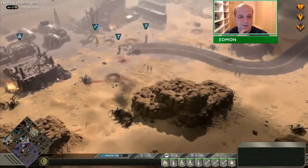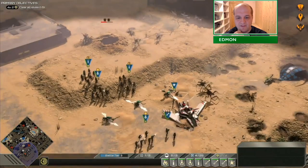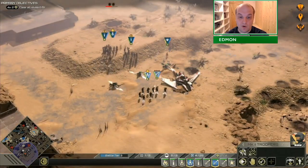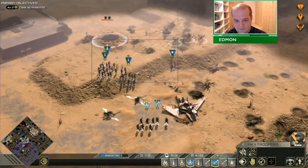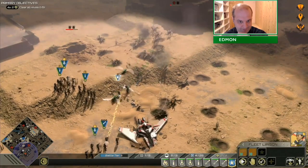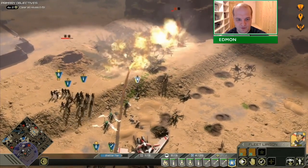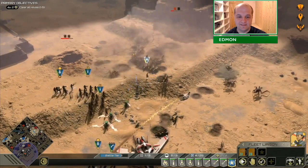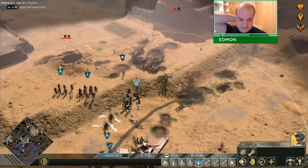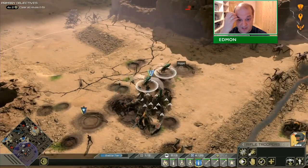One strategy I was using a lot of the time was to have the fleet liaison in front of my guys. It's just one model, so it's very easy to maneuver that unit. You can use it as bait basically — make bugs chase it around while your troopers actually hose them down. It's a very, very maneuverable, easy-to-use unit. So you keep it in front of your troops and just run it around and have the bugs chase it.